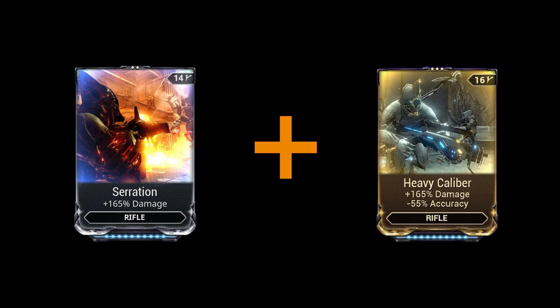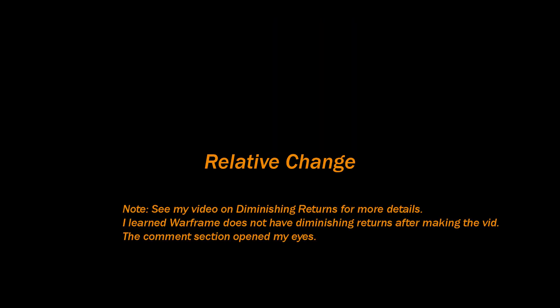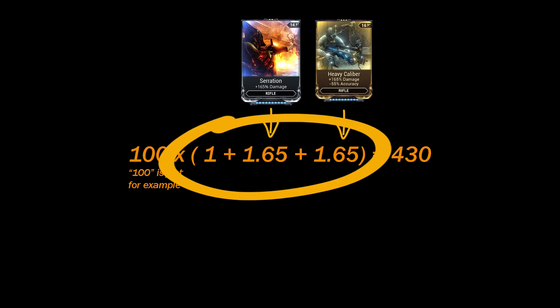Additive means things that add together. Equipping multiple additive mods that affect the same stat is called additive stacking. Multiple mods affecting the same stat add to each other but follow the concept of relative change. This formula shows Serration and Heavy Caliber in the same brackets because they affect the same stat. Mods in the same bracket are affected by relative change.